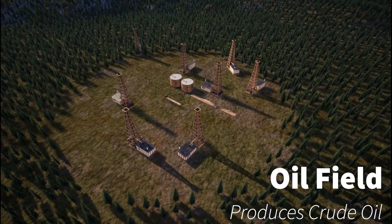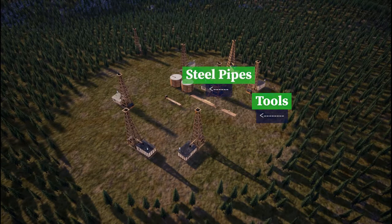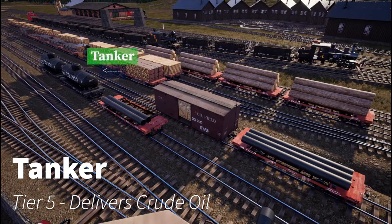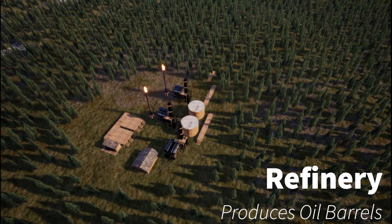Luckily, the oil field is right around the corner and pretty much level with the iron works. Once you're here, you'll drop off some beams you saved up earlier, deliver the tools you just made and a couple of steel pipes, and in exchange they'll give you some crude oil — but you're also going to need to purchase tanker cars, since you can't move oil without them. Take those steel pipes and tools, fill up your tanker cars with crude oil, and pick up any spare steel pipes you dragged along so you can take everything up to the final destination.